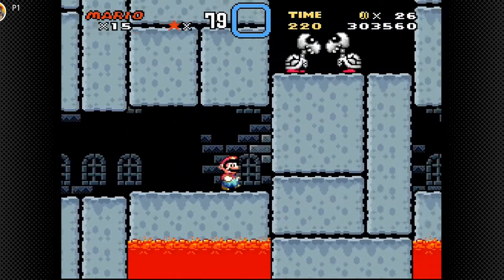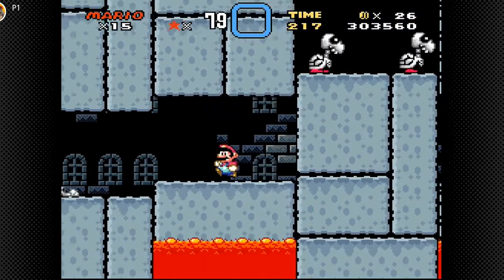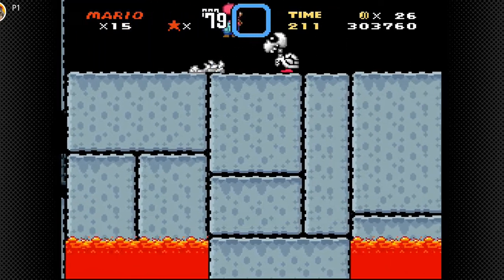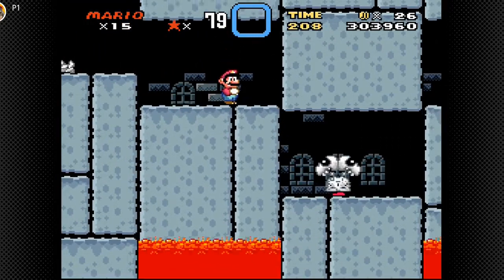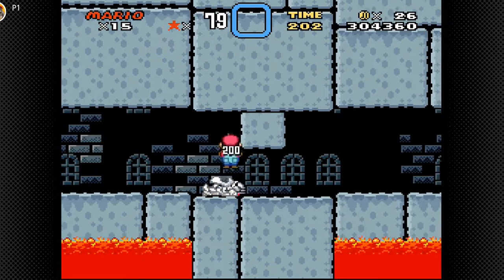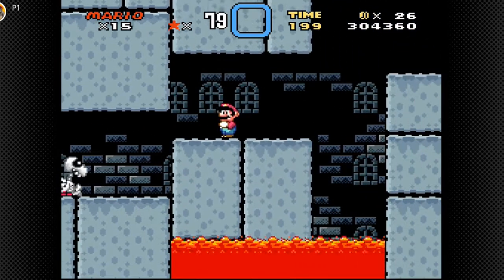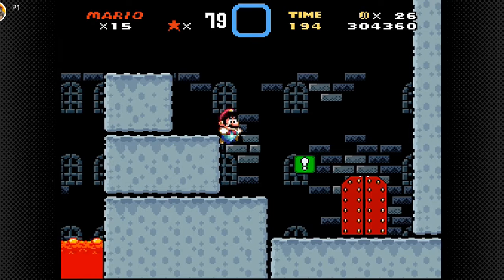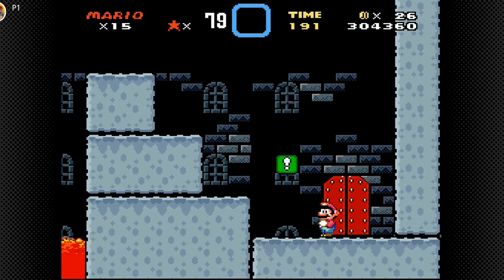Okay, now we can go here. And in here, there's a lot of these rising and sinking platforms. I guess that's basically the whole theme of this castle. We can go here and get this one. Actually, these things were also in Morton's castle. And here is the door to Lemmy's room.